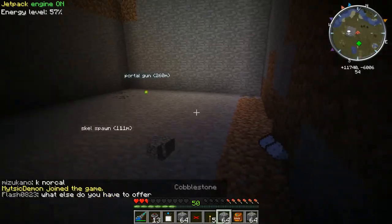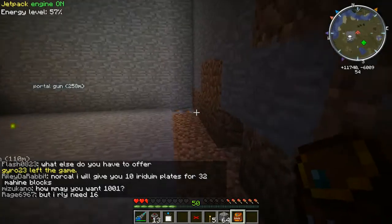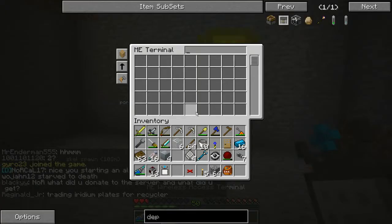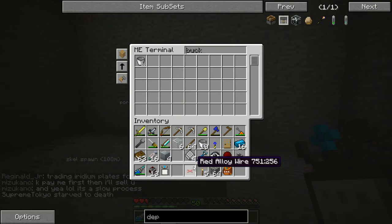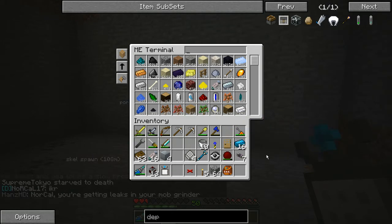Our quarries are doing their job, but they're being rather slow. Getting some quartz — good. Let's get some buckets — we now have 10 buckets. We need the scrap box generation soon.